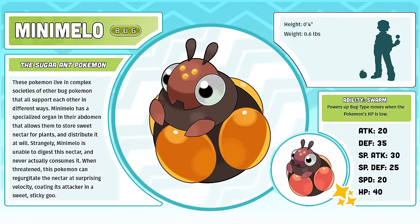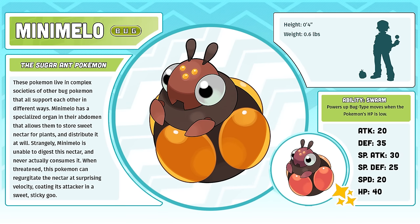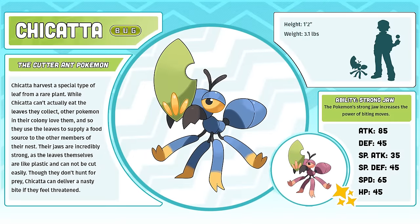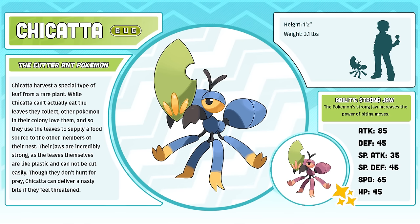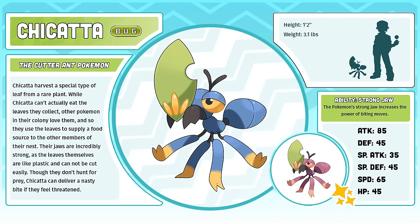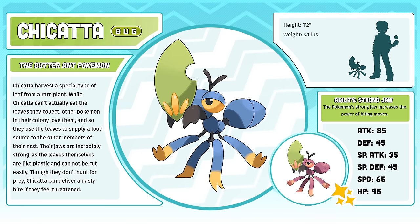Mini Mello, the Sugar Ant Pokémon. If I made a list of the top 10 most iconic Maza region Pokémon, Mini Mello would go somewhere near the top. It's one of those designs that really hasn't changed a lot from its initial conception, and I don't want to change it. My favorite part of Mini Mello is how it goes from a cute little sugar bomb into a literal wasp dictator. Chikata, the Cutter Ant Pokémon. Chikata is such a straightforward design and it really didn't take that long to design, but it's still one of my favorites. I feel like it's probably one of the most real-looking Pokémon out of the majority of the rest of the Pokédex. Chikata had a clear, readable, and unique shape that added so much to its design.